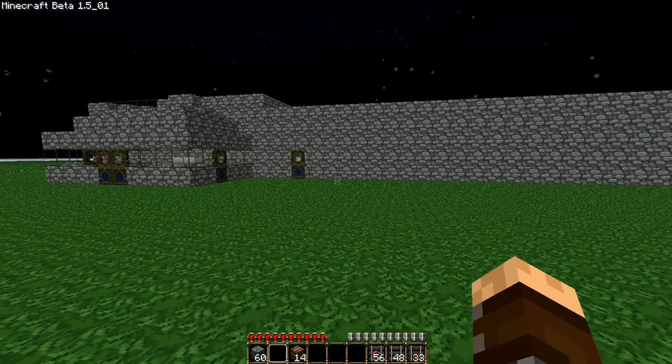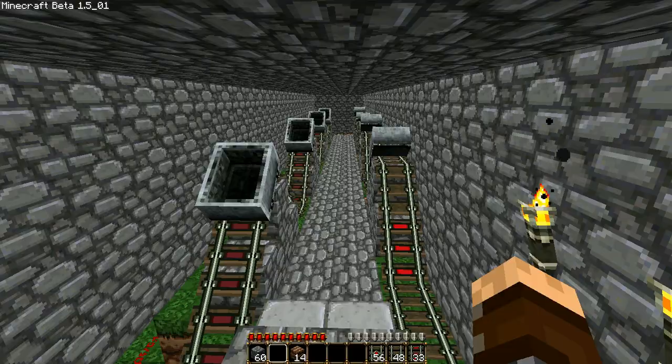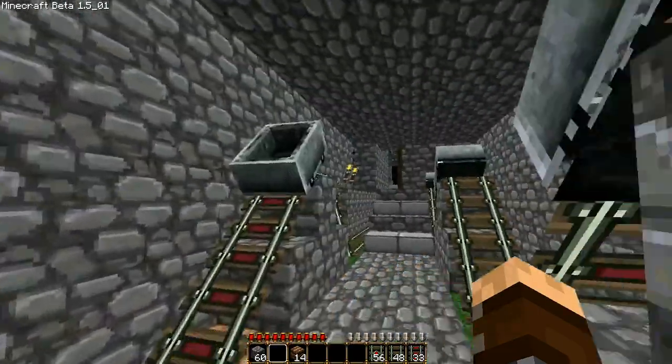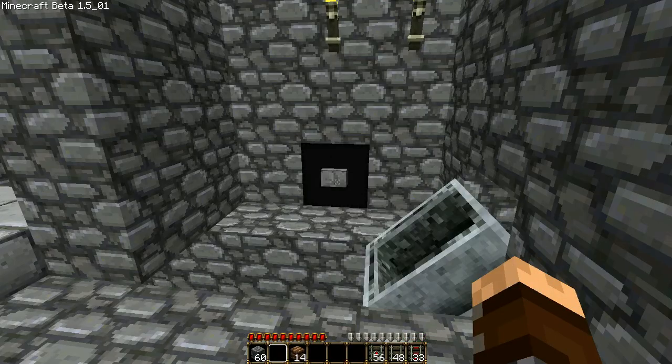This is an update from the last tutorial and I'll be giving you a walkthrough. This is the new loading system that allows you to have carts automatically loaded. This is the release switch. Watch how quickly they are reloaded.